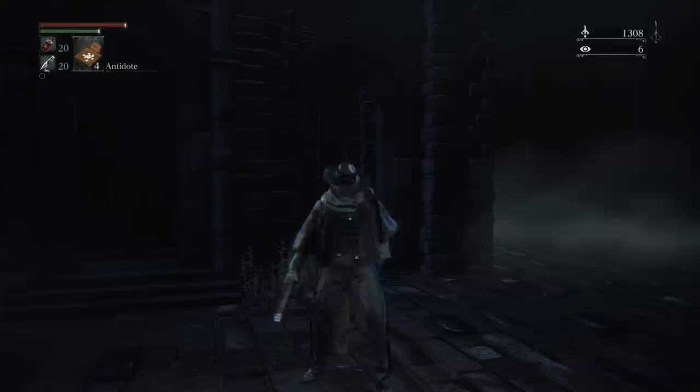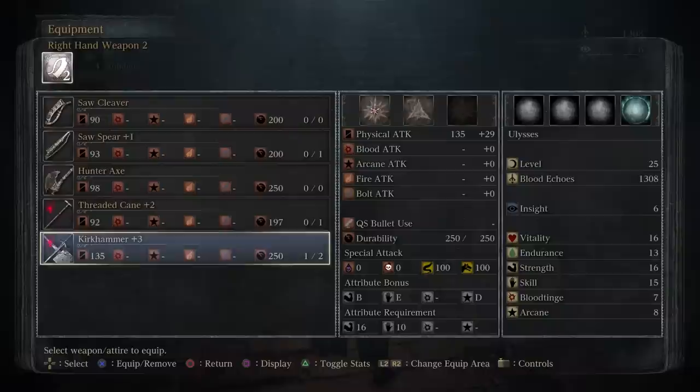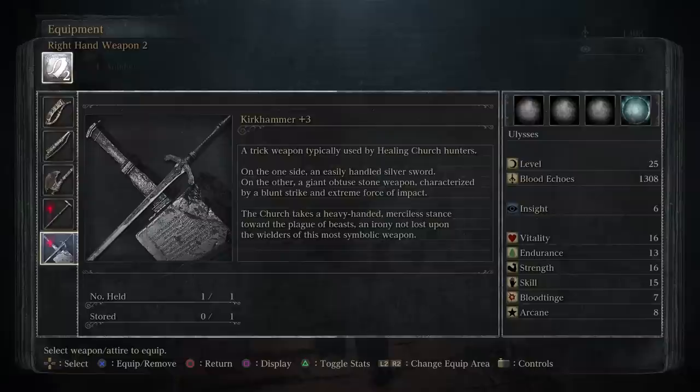Speaking of light sources, we also got the Skull Lantern last time — you can see it clips onto your belt. I did a small amount of grinding off-screen so I could get the 2000 blood echoes I needed for it. It's kind of like the Augite of Guidance from Demon's Souls — it provides less light than a torch. And speaking of grinding, I spent a few minutes farming the werewolf near the lantern so I could plus-three the Kirkhammer early.